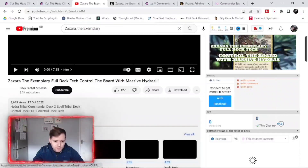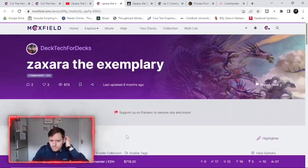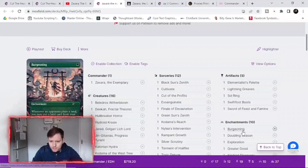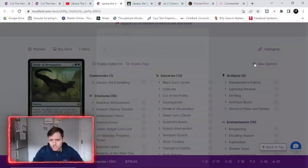Once again you can come down and if someone has their deck list on Moxfield, that's even better in my personal opinion. It can take a while to load, but it shows you everything they've got: creatures, sorceries, artifacts. You can see good options like 'whenever an opponent plays a land, you may put a land card from your hand onto the battlefield' — awesome. Or Doubling Season if you want to double everything.